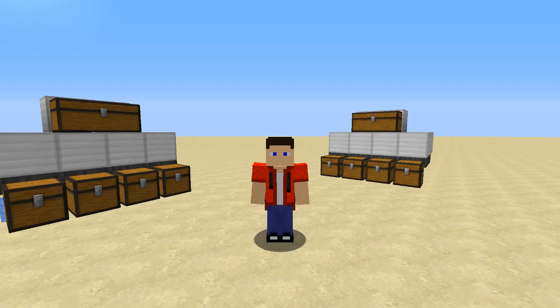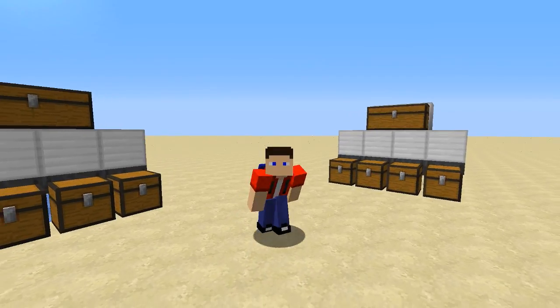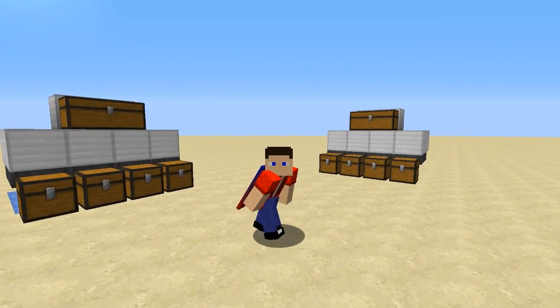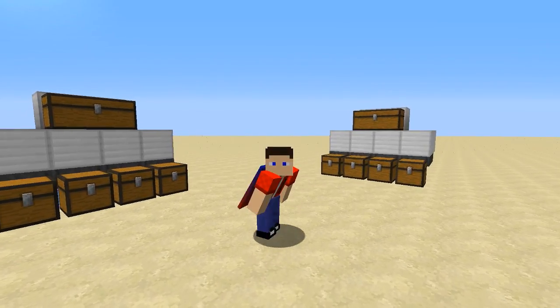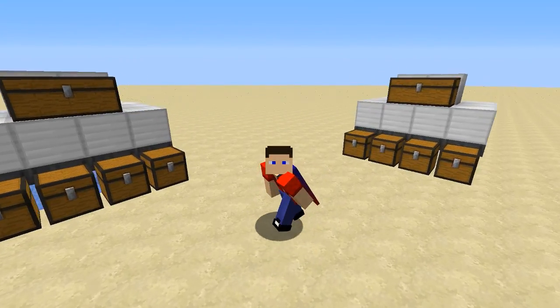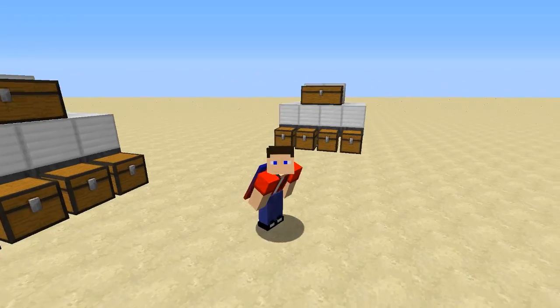I have to say, I wasn't the first person to come up with the idea of using hopper minecarts to pull items out of a chest — it's been done many times before. There is actually a design very similar to this that gave me some inspiration to improve and see what I could come up with. I'll link that video in the description below, so feel free to check it out and let them know that I sent you.